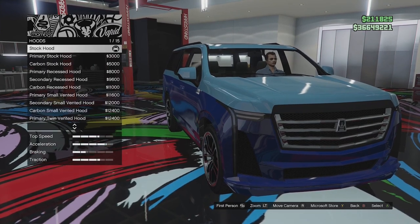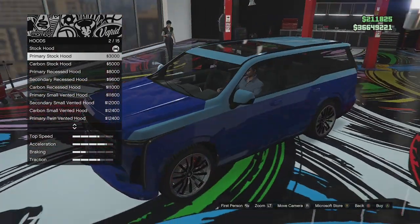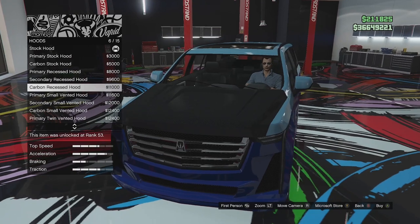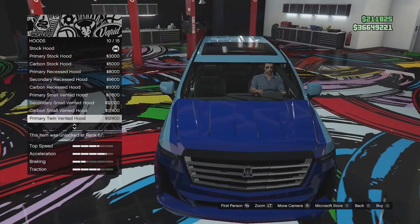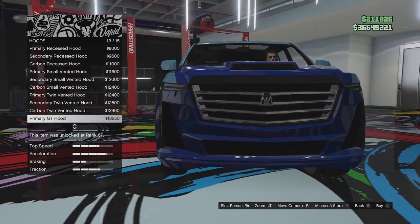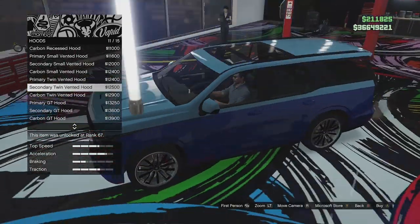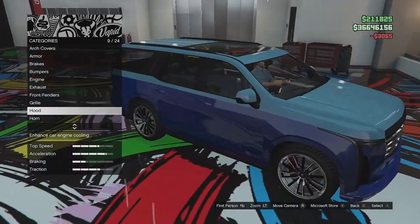Hood options - we've got the stock hood, a primary hood option which keeps a little secondary bit down the side, a carbon one, a recessed hood in secondary and carbon, a small vented hood in secondary and carbon, a twin vented hood, and then the GT hood with a massive scoop in secondary and carbon. I think I'm just going to keep the stock hood because these are all a bit too aggressive for the build we're going for. It'll change with the secondary color.